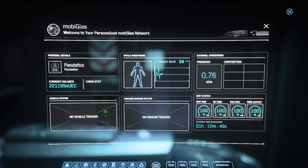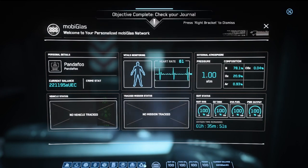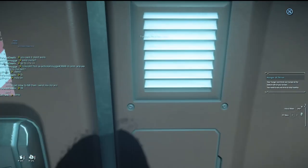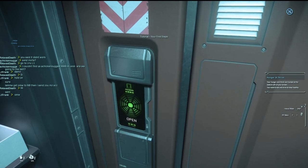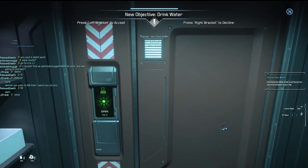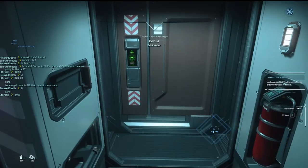It teaches you about your Mobi-Glass and it's talking about your journal. You have to complete 'Check your journal.' Okay, your first steps. Use the interaction mode — oh, they want me to use interaction mode.